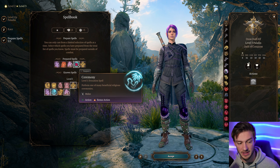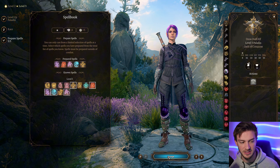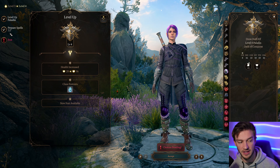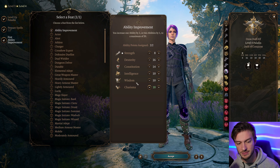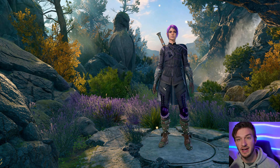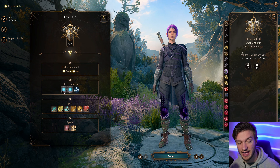We can take something like Ceremony instead of Command since we're already going to get that. Compelled Duel is alright too — some decent options there. At level 4, we get ourselves another Lay on Hands charge and a Feat, which I think is best to go higher Dexterity or Charisma. Charisma if you're using Command a lot, Dexterity if you want higher initiative and higher Armor Class in medium armor. At level 5, we get Extra Attack and level 2 spell slots.